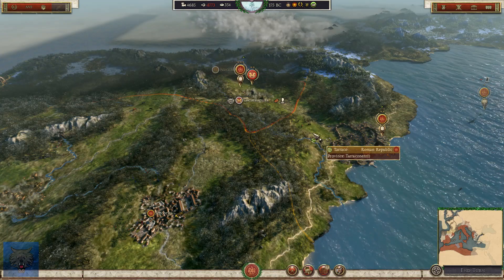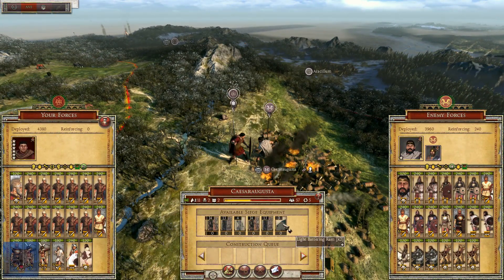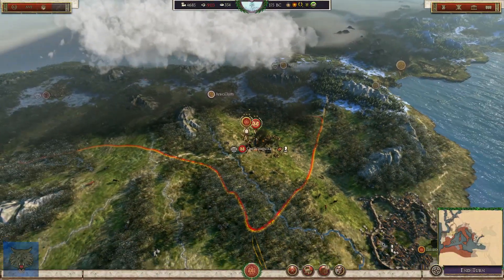Let's build up some siege equipment here now. Let's get a ram. Medium siege tower, light siege tower. It's still going to take a hell of a lot of turns to get a lot of this. Let's continue the siege. Let's move up Sextus, my brother. How far away is Scipio Africanus's son? Two turns or so.